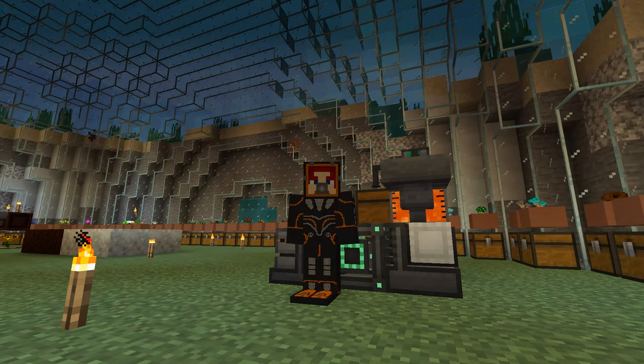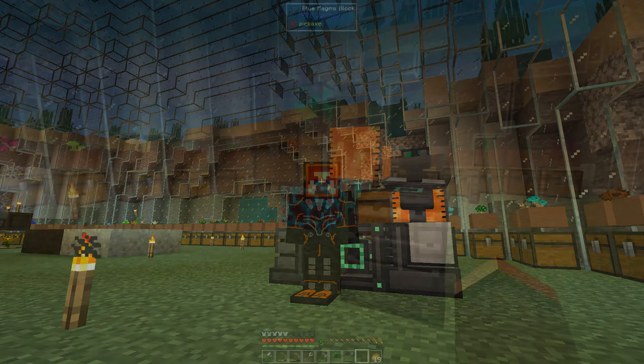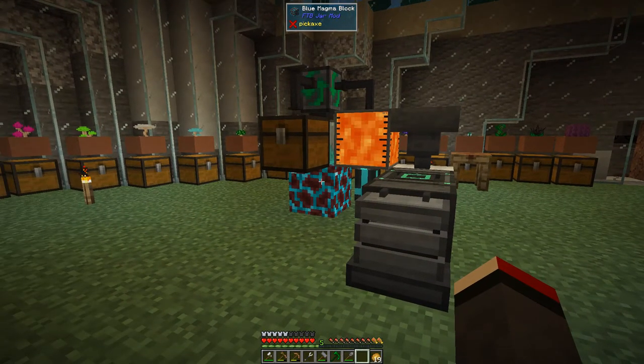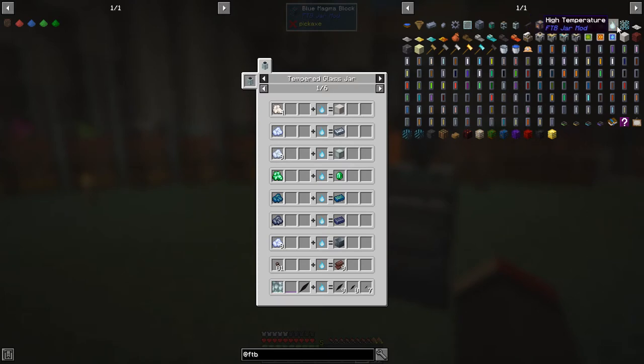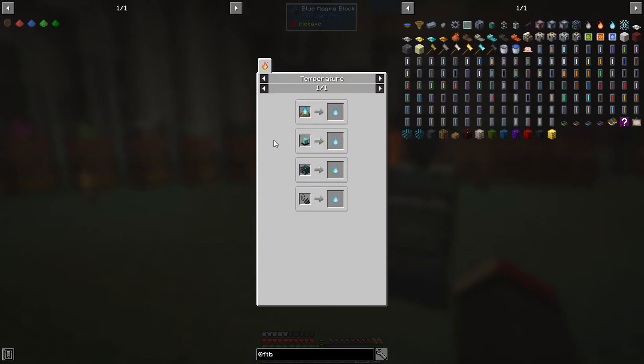Hello everybody and welcome once again to Feed the Beast Ocean Block. Today we are going to set sail. First, let's have a look at how I was getting energy. I've changed some things. What I discovered is this block here - a blue magma block. If we right click it shows its usages, but if you left click it you see the different types. There are actually four different types. It tells you what the efficiency is.